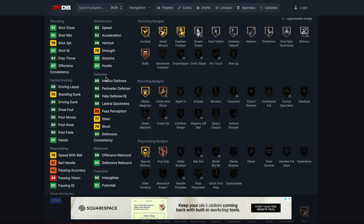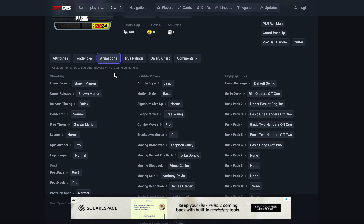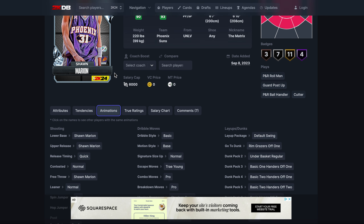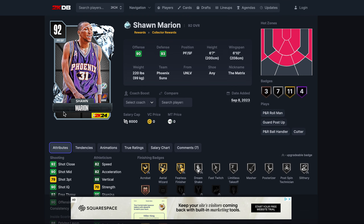At number eight we've got Shawn Marion. Marion is obviously better at everything than RoCo — though you can make the argument RoCo is better defensively. Marion's got all the defensive badges, he can dunk really well, he's got Marion release on quick. The problem is the guy cannot dribble the ball at all. You can get used to his jumper though — I've never minded it, there are way worse jumpers. It's nice and quick, he'll hit from the corners. Is he worth collecting all those cards for? Probably not, but he is just about a top 10 small forward at this stage.